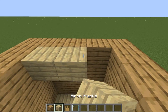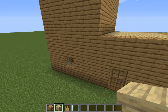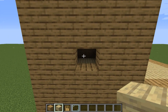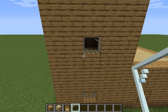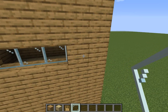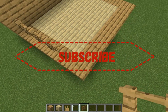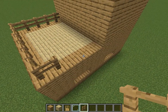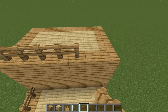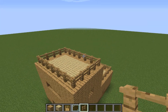Let's take birch planks and build. Now let's go to this window and go 3 blocks up: 1, 2, 3 and in the 4th block we need to put our window, like this. Now in the same level we need to build the same window as in the first floor, just like this. Now let's take oak fence and build a little balcony. And the same here.